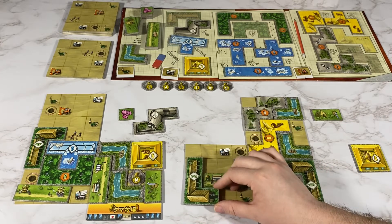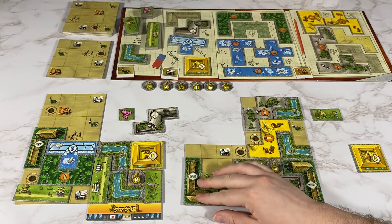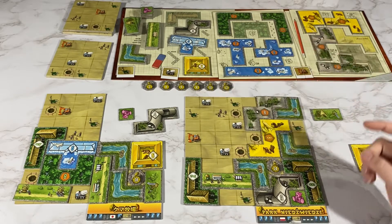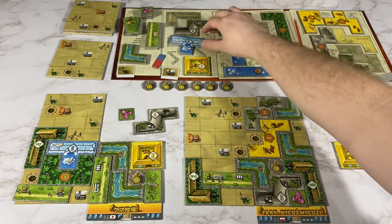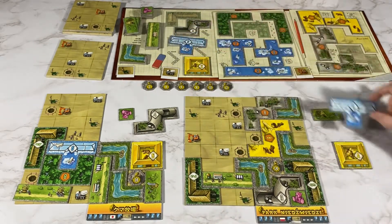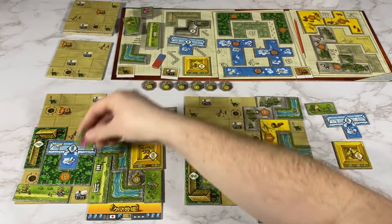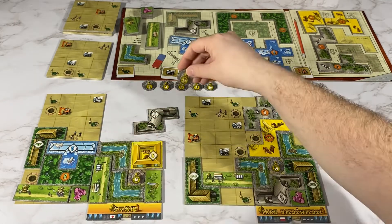I am going to place this here to get a white and a construction. I am going to put my construction here and I will grab this white one. My opponent will place this one here for a white piece and a bear statue.